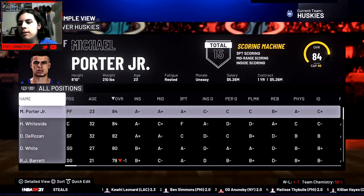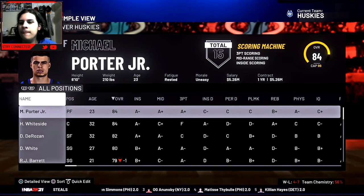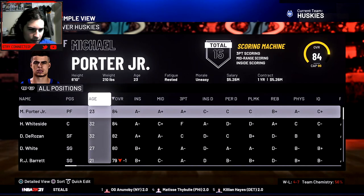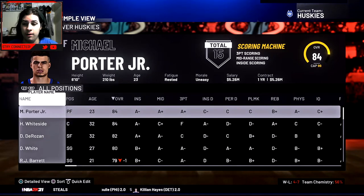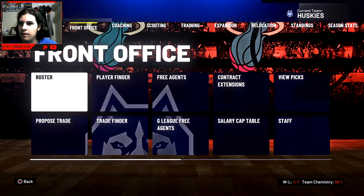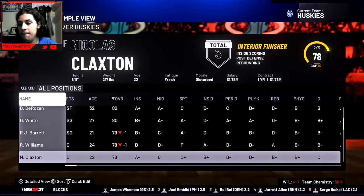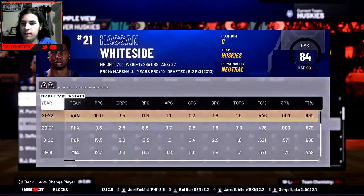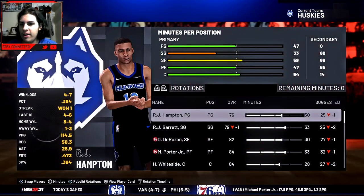Welcome back to the Vancouver Huskies franchise expansion. Last episode we simmed 11 games. It's been a month since I uploaded the Vancouver Grizzlies franchise thing. You already know what the team is looking like — we signed Hassan, DeRozan, and Derrick White in free agency. Those were big signings and so far they've been playing pretty well. Our starting lineup has RJ Hampton.